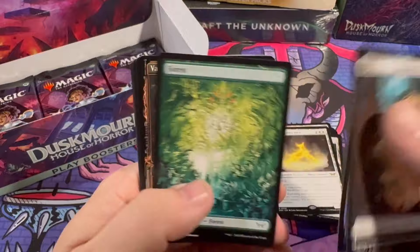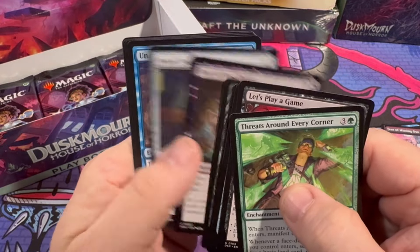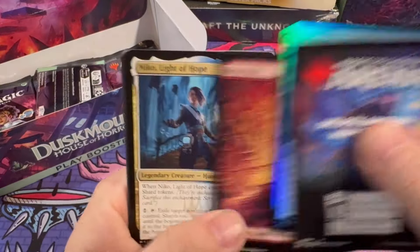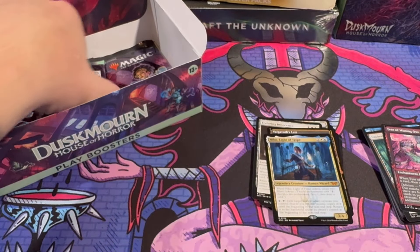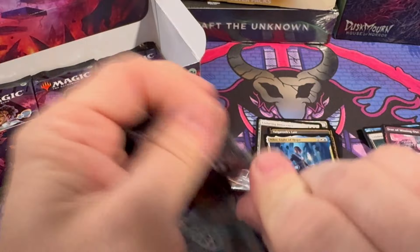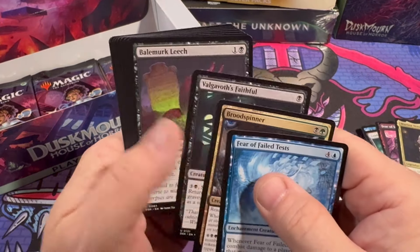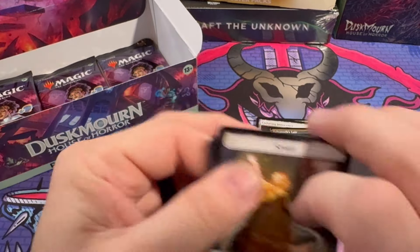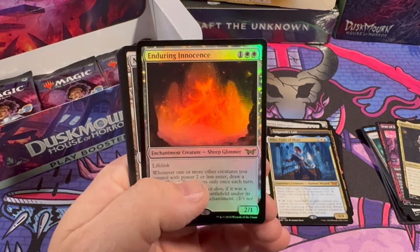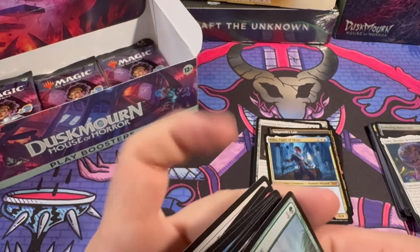We got a Glimmer here. Valgoss's Lair in showcase — that's a cool looking card. Threats Around Every Corner, and Friendly Ghost. Stay Hidden, Niko Light of Hope for the mythic — don't see that card a ton, but I think it's a solid card. Marina Vendrell. We are blazing through this box, doing a really really good job of not wasting any time, letting you guys get bored. Enduring Innocence, Toby Beastie Befriender.